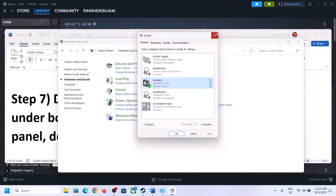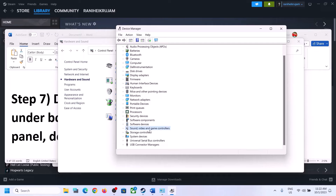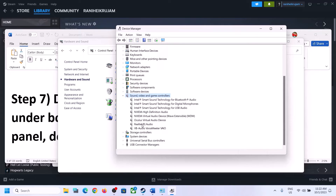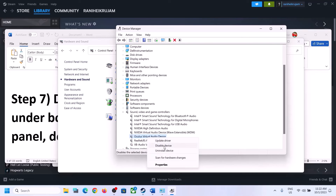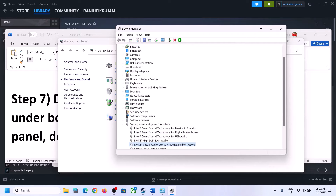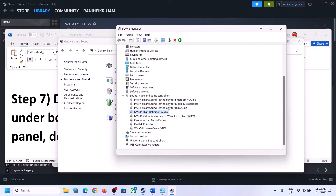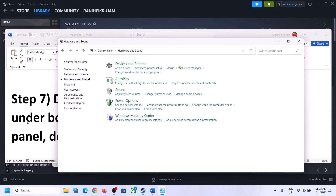Now do the same thing in Device Manager. Right-click on the Start menu and click on Device Manager. Expand Sound, Video and Game Controllers. Select only the audio device you want to use — in my case it's Realtek. For other devices like Voicemeeter, Oculus, and NVIDIA that you are not using, right-click and disable them. Make sure only the speaker you want to use is enabled, and then launch the game and check.